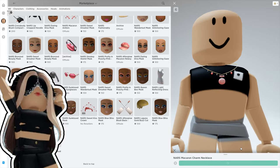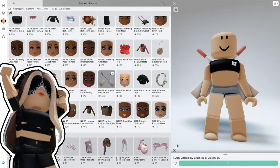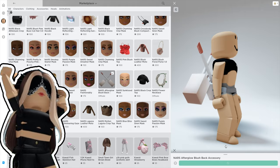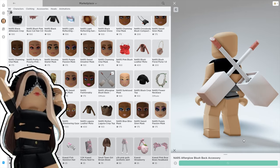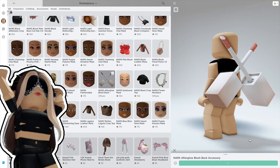And the last one: collect dance style assets on the Plush Rush Cake board to unlock the Nars Afterclaw Plush Backpack Accessory.